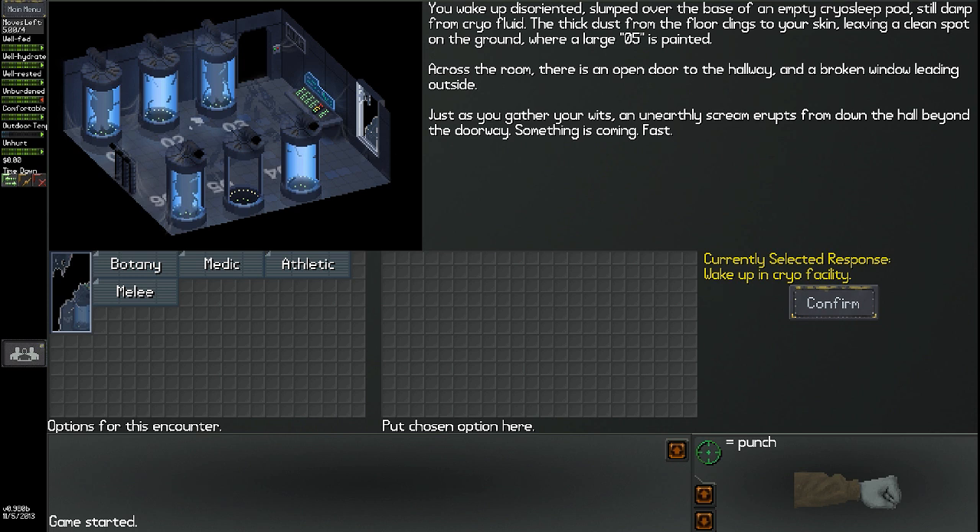You wake up disoriented, slumped over the base of an empty cryosleep pod, still damp from cryofluid. Sticky dust from the floor clings to your skin, leaving a clean spot where a large O5 is painted. Across the room there's an open door to the hallway and a broken window leading outside. Just as you gather your wits, an unearthly scream erupts from down the hall — something is coming fast. Remember from the last run, this is obviously going to be a beast coming to look for you.